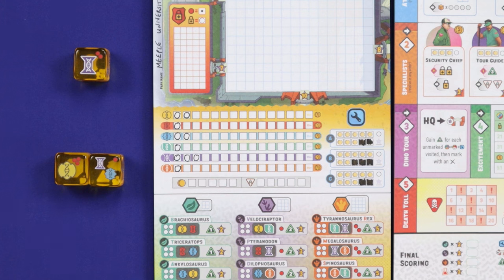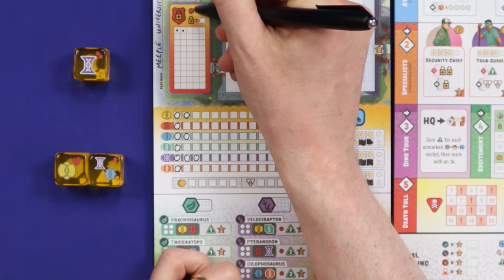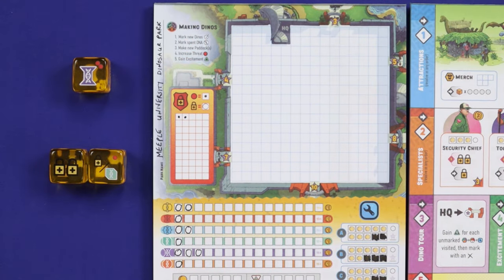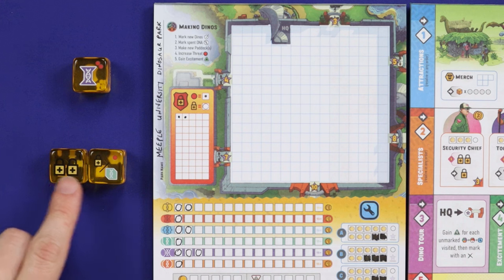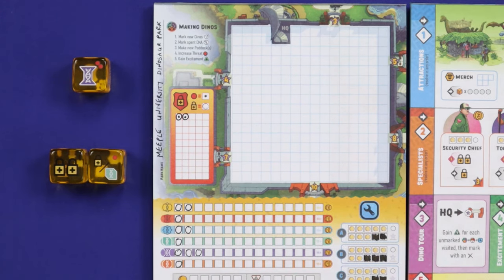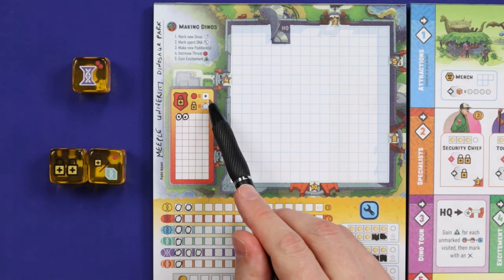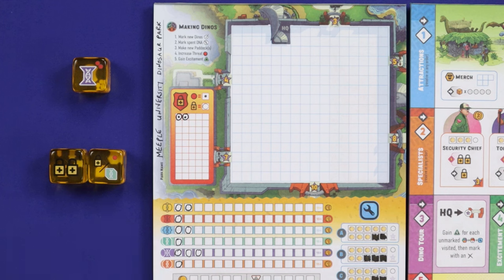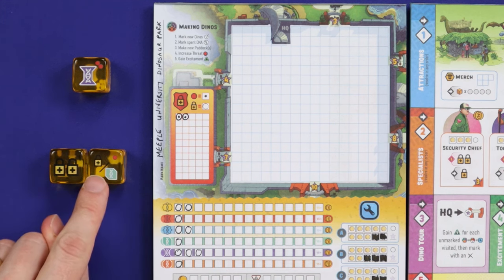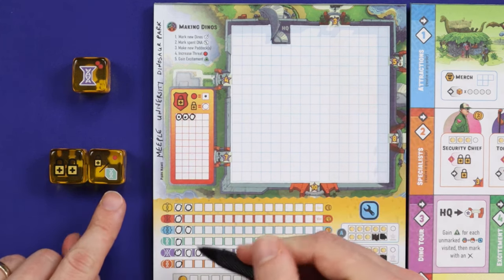Threat represents how dangerous your park is, and you'll usually get this when you clone the more dangerous dinosaurs as well as getting the threat from the leftover die. For each threat that you gain, place a dot in one of these spaces on the threat and security track. Threat is counteracted by hiring security, represented by the padlock. When you gain a padlock, circle a box in your threat and security track. A circled threat is counteracted and poses no threat to your visitors, while an uncircled threat dot could result in one of your visitors being eaten when you run your park. A die like this is an either-or option, so here the player could take another security or gain the teal DNA.